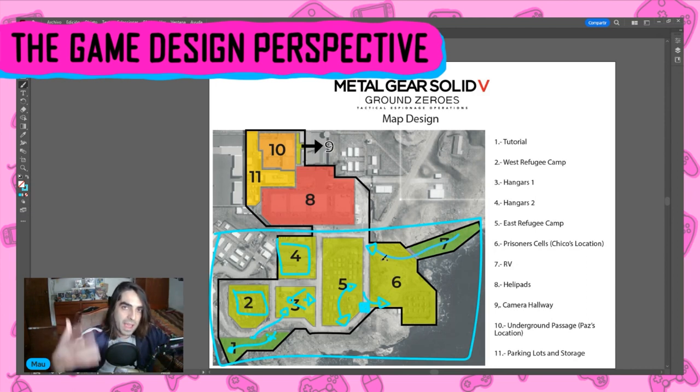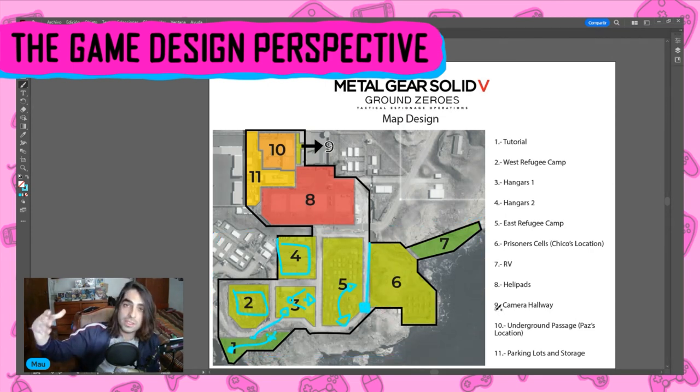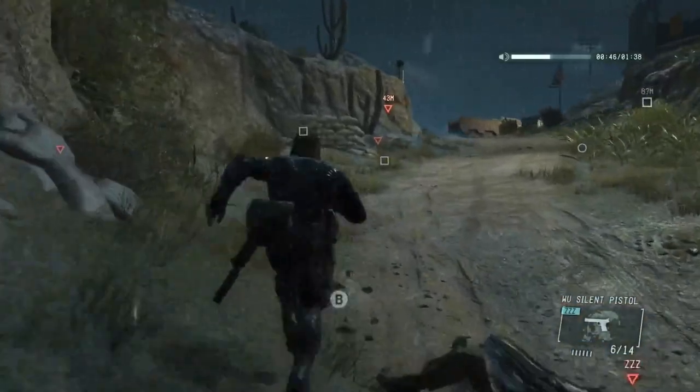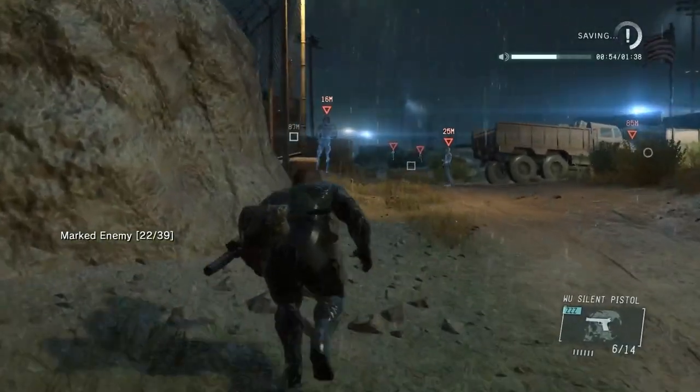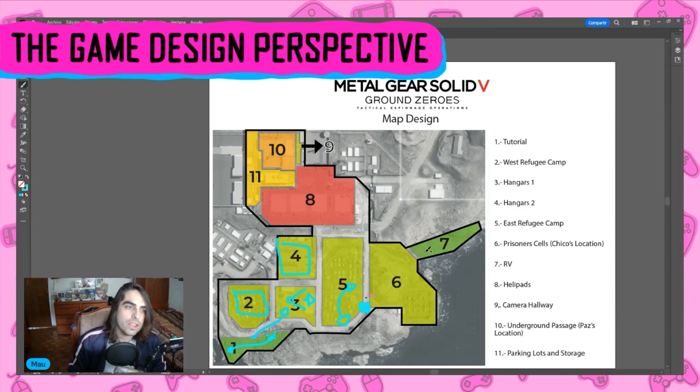Everything is guiding you there. Section six is somewhat its own beast, completely alone from the entirety of the level — every single time you get there, you're funneled in and out. There are two guards over there, and you deal with them while also listening to the tape. If you pay close attention to the tape and hear what Kaz is telling you — about a flag and a helicopter — they give you a little bit of time to get context from the tape while you get out. This is the only time in the level where I feel they are hard-guiding you back into the mission, so that you synchronize the tape with what you see.